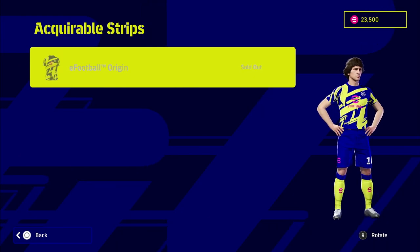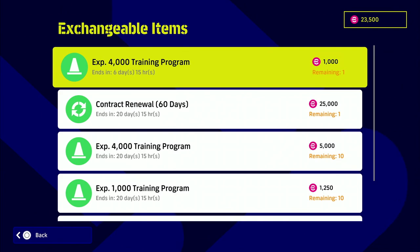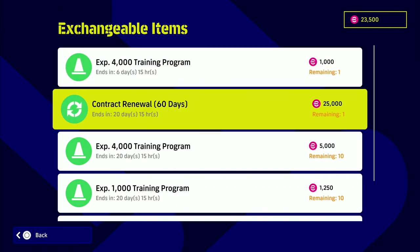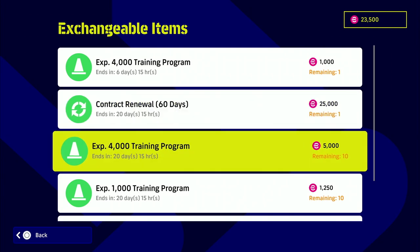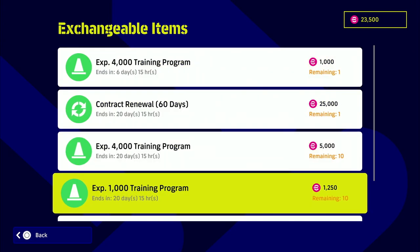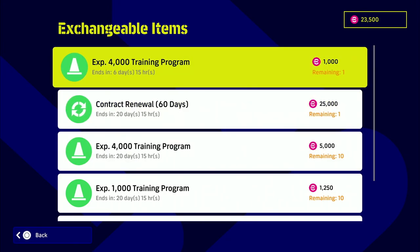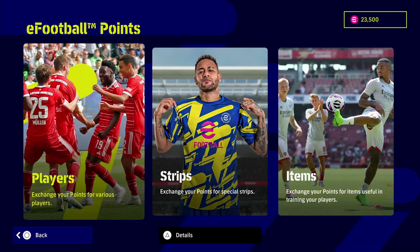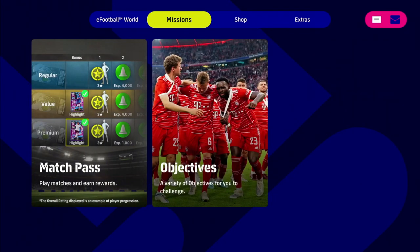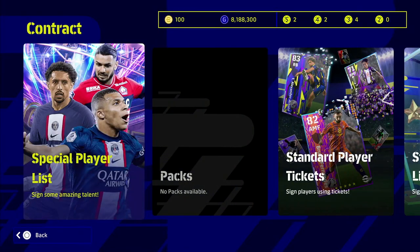That's a new card for 5,000 eFootball points. The strip is the exact same as the eFootball championship pro edition, just a different colorway, and you can get it for free rather than paying 5,000 points. There's also a sale on trainer programs — you can get 4,000 XP for 1,000 points now, down from the usual 5,000, so if you want to stock up on trainer programs and have spare eFootball points, go for it.